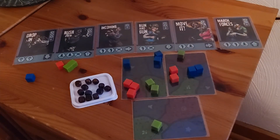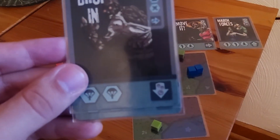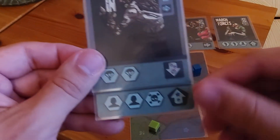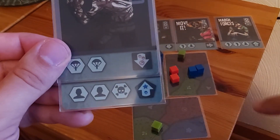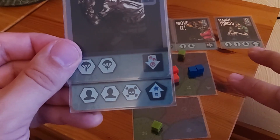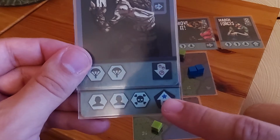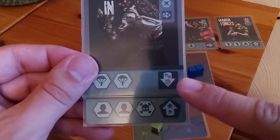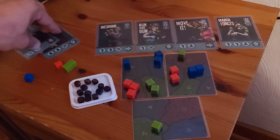Now we're going to take our two cards. Card one is going to determine the shape — the map area. So this is going to determine the square area, and then here the blue star, which is nice for colorblind accessibility. So we're looking at the blue square — we're going to add four zombies there. We're going to find four of our zombies and place them in the blue square.